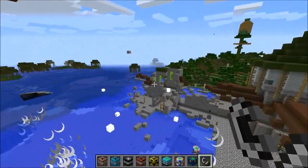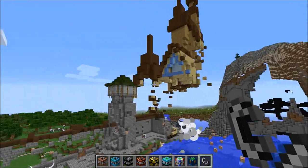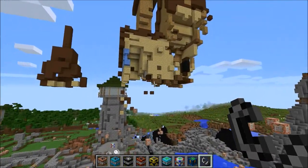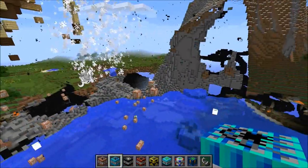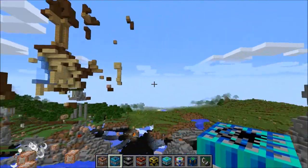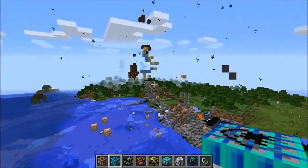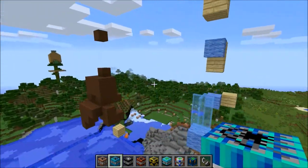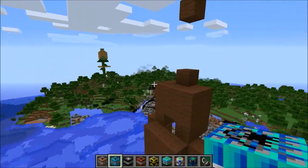Every single block is gonna be gone from this, that is awesome. I want to try out some other TNTs after this — if some of this survives, we're taking it down today. I think it's almost gone; it did more than I thought it would. Is the mountain even alive? Let me back up — yeah, it looks good. All I see are command blocks left at this point. I can't believe it, that was so much better than I thought.